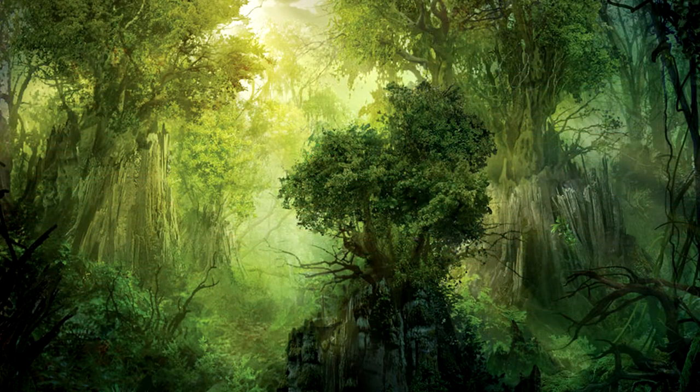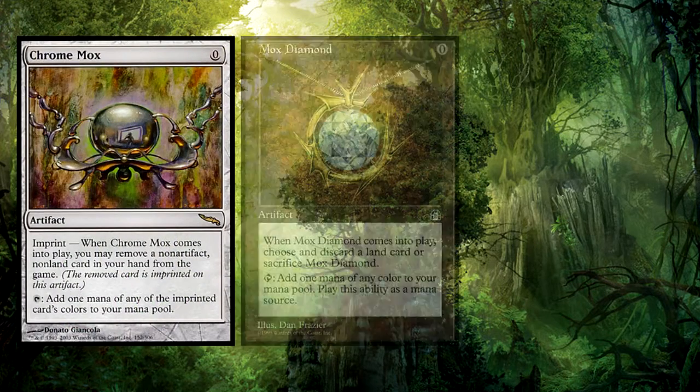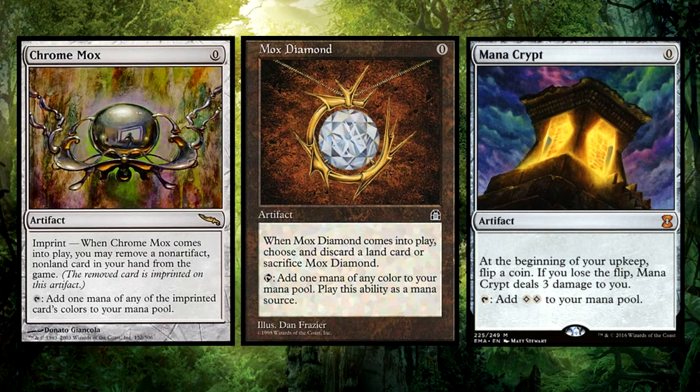One of the first things you will want to do with a Yisan deck is to get him into play as soon as possible. This means that by turn two at the earliest, you should be able to put him into play. We will want ramp and a very high density of it, so to that end we want to run Chrome Mox, Mox Diamond, and Mana Crypt. These are all plays that you should consider for turn one.